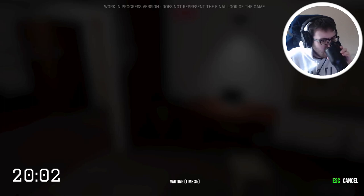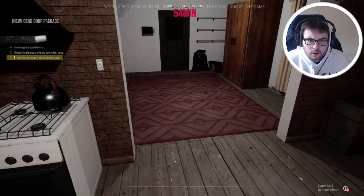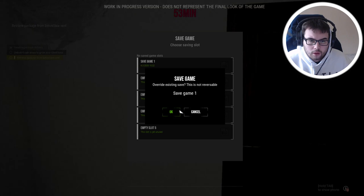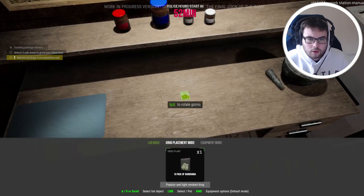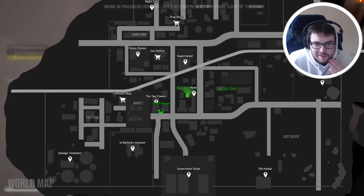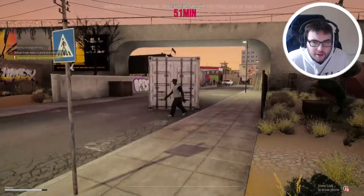Attention to all guest citizens: police hours are to start in 60 minutes. For their own safety, all inhabitants are to proceed to their quarters. Individuals caught in public areas during police hours may face consequences. We have 52 minutes. Where is it? Should we even take the risk of getting our package while the police hours are out? I'm thinking we kind of do it.